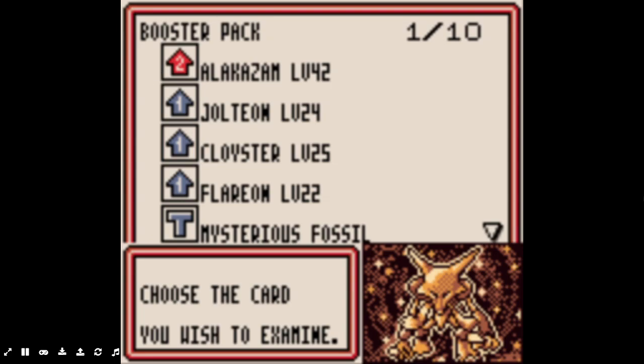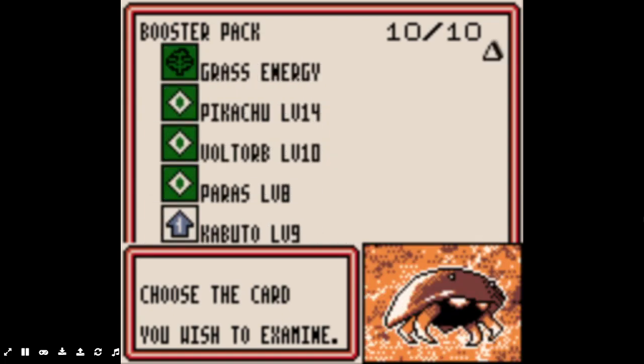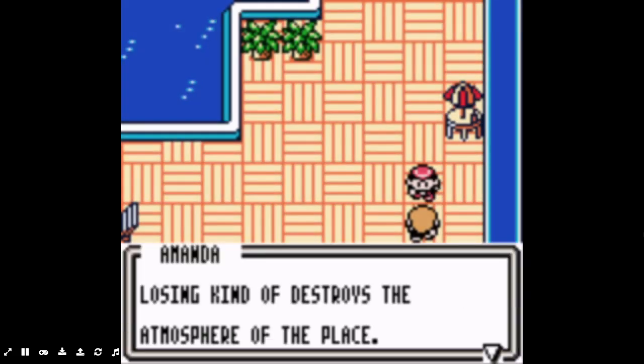No way - so I have a story to tell about this card. So when I did this game a couple years ago, I tried to build my stall deck with Alakazam. I never got this card. I beat the game, I grinded for packs, and I never got it. I got like 15 duplicates but no Alakazam. We can finally build that deck. Oh nice, a good Zapdos too - we can add that to the deck.